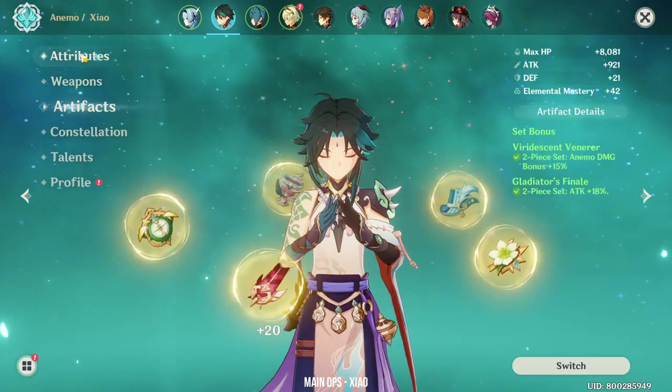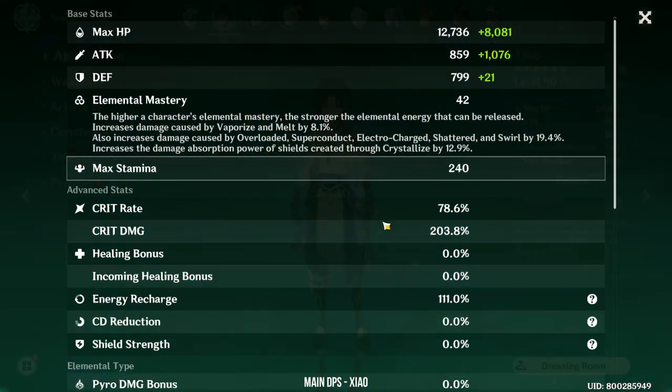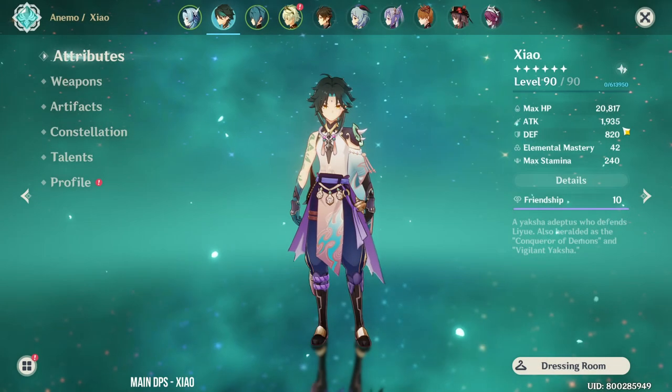His alternate set is still Viridescent with Gladiators. With the Blackcliffe Pole, his stats are still very balanced — 78% crit rate and 200% crit damage — but his base attack is lower.